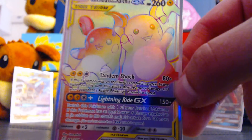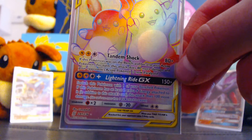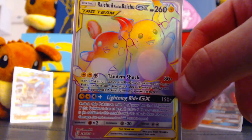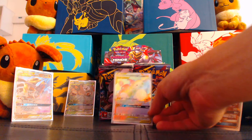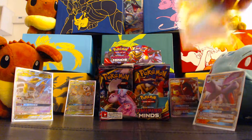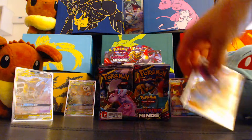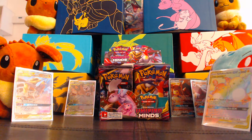Paralysis makes that over the top good. That's why this gets played with Pikarom decks. Then we've got Lightning Ride GX, which does Lightning Lightning Colorless for 150 damage and switches this Pokémon with one of your bench Pokémon — you get them out of the active. It's hard to get Pokémon out of the active these days — you don't have Floatstone, you don't have Guzma. Being able to use Lightning Ride to move a damaged Pokémon out is fantastic.